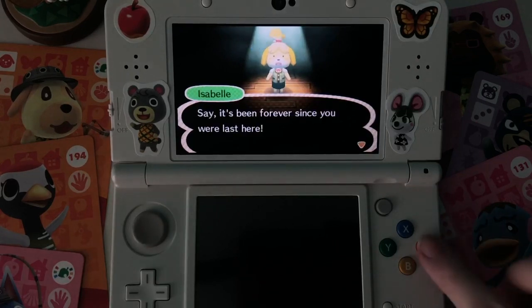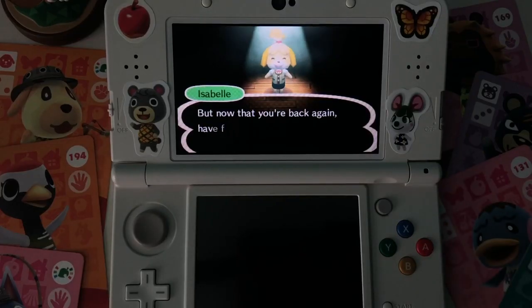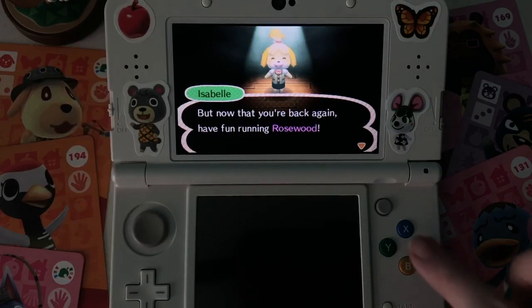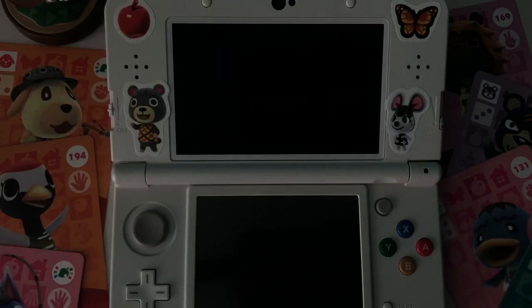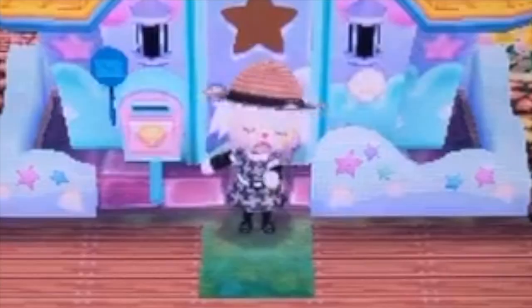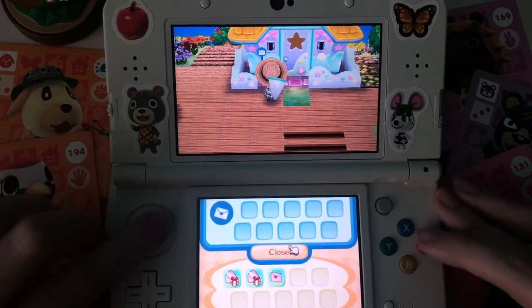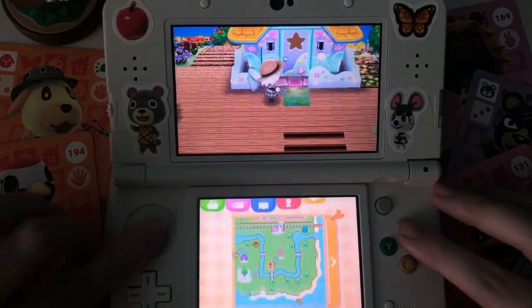She's kind of a mess. It's been forever since I was here. I'm sure Coach moved out — I can't even remember what villagers I even had. I know I had Tia, and I had Goldie, and I had Rosie, clearly I had Gladys. They used to tell you they were moving out from mail.